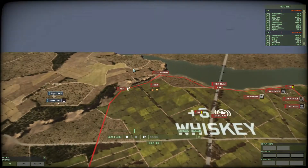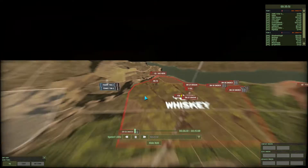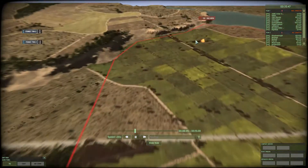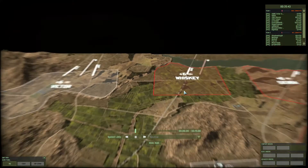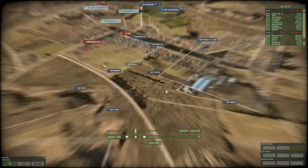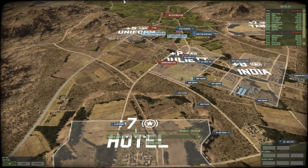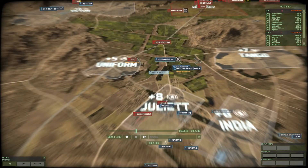They went for the command units and artillery — so shocked! But seriously, this is what really turned the game in our favor. They came in and took out the command units here, took out the artillery, which stopped the shelling they were putting down. We took complete control of this area — they had no artillery support.